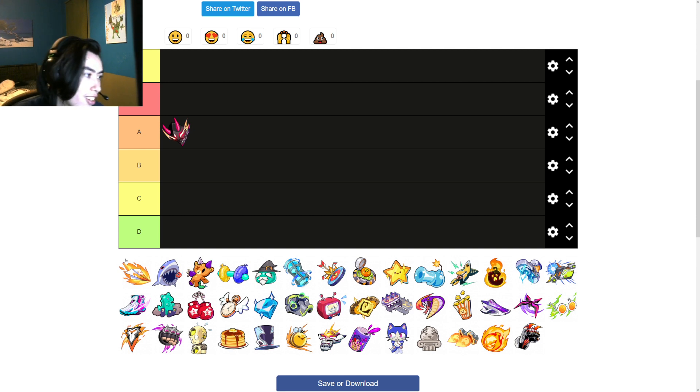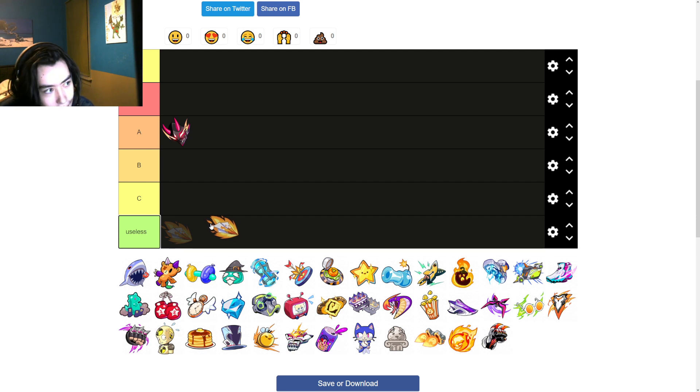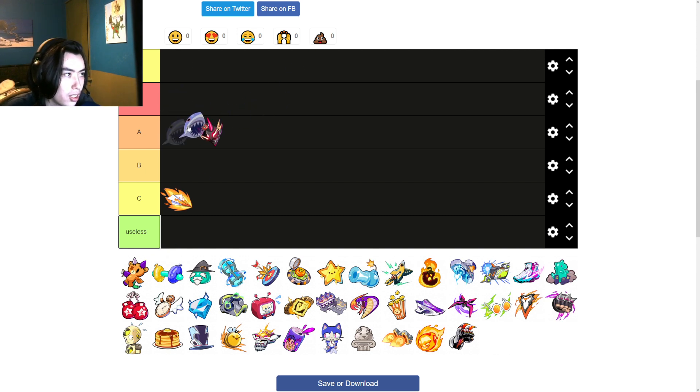Stinger is going to be high up. We have the tiers: S-plus, S, A, B, C, D. Aerials — this is going to be useless, terrible. We might bring it up later but I think it's D so far. It's not technically useless because you can have an increased dash plus dodge, but you're not taking Aerials on X.